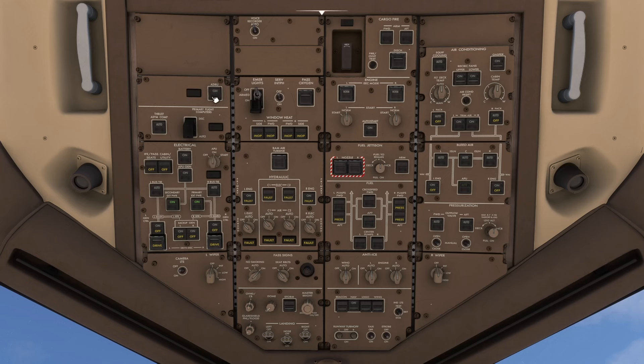Having done that, we can go and do the ADIRU switch — the inertial reference unit — and then go and turn the window heats on. Turn on the IFE, passenger seat lights, and cabin utility lights. Then we can arm the emergency lights and cover them, and turn on the passenger oxygen and cover that switch.